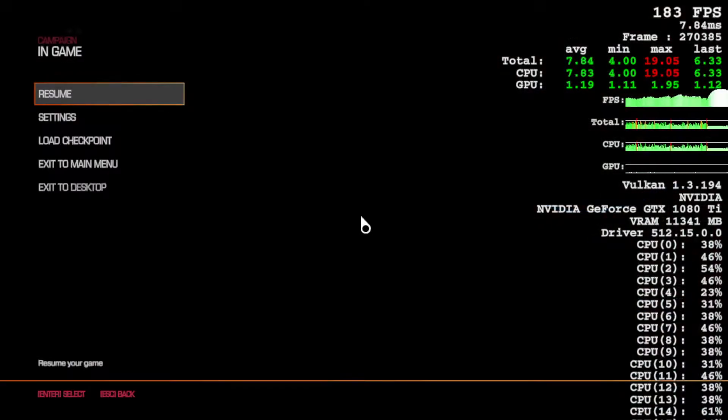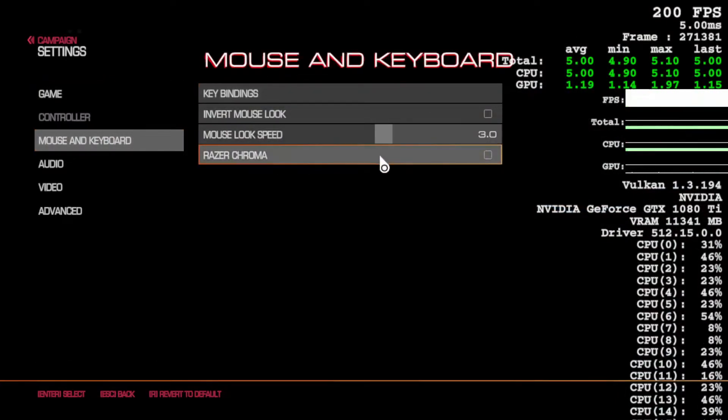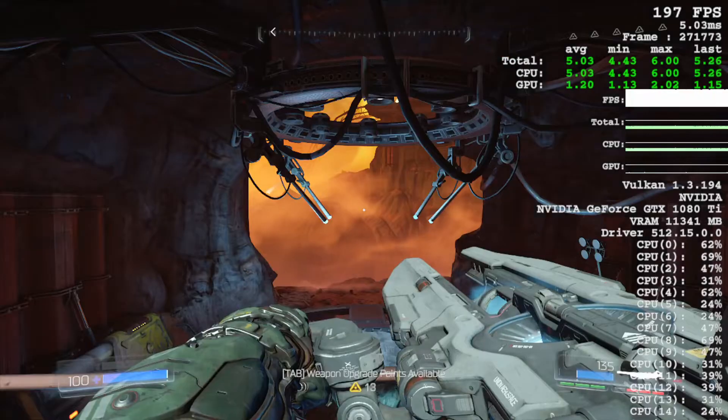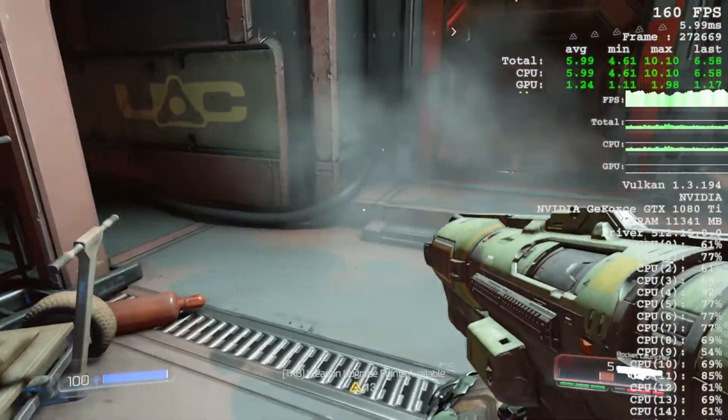However, if I go into the menu, go to Settings, Mouse and Keyboard, Razer Chroma, and I turn that off — suddenly I'm up to 200 FPS without being damaged. Well, not exactly 200, but close enough.